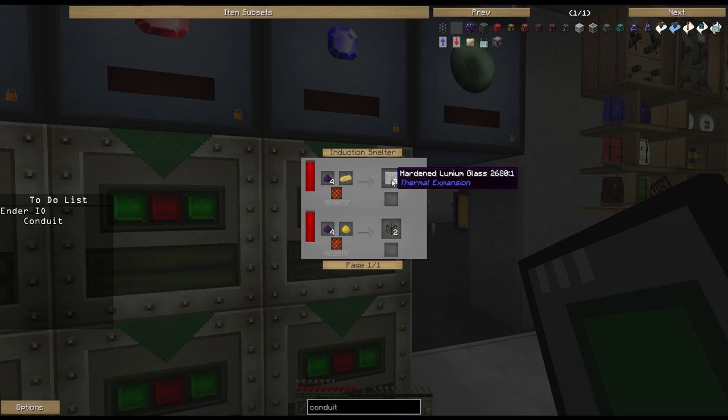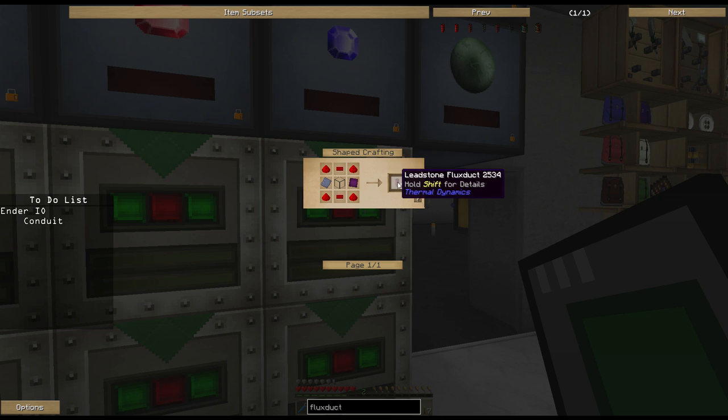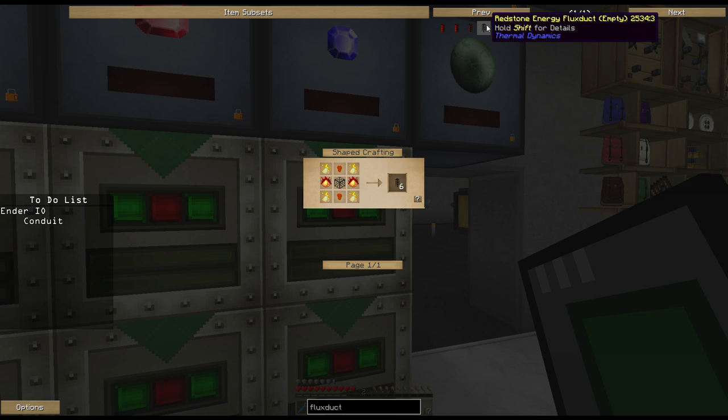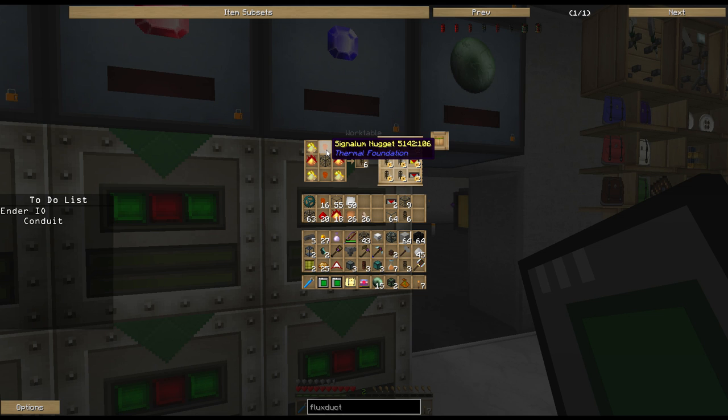The hardened fluid duct is a totally different recipe - hardened glass in the center with invar blend (the powder form of invar before you smelt it) and two hardened lumium glass. Hardened lumium glass is made just like hardened glass except instead of using lead you're using the lumium alloy - four obsidian dust with either a lumium ingot or lumium alloy gets you hardened lumium glass. There's also the redstone energy flux duct empty - if we go to flux duct, we've made some leadstone flux duct before. That moves 200 RF a tick, hardened moves 800 RF a tick.